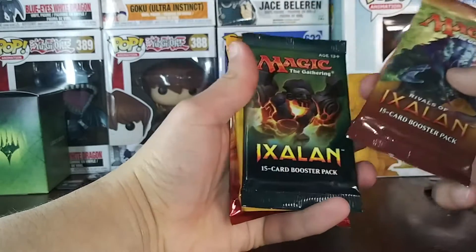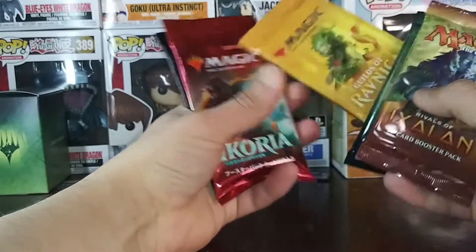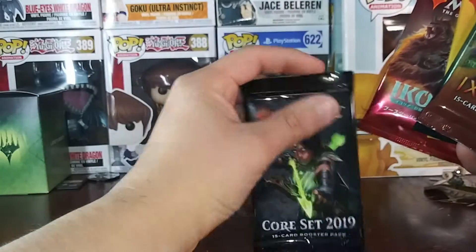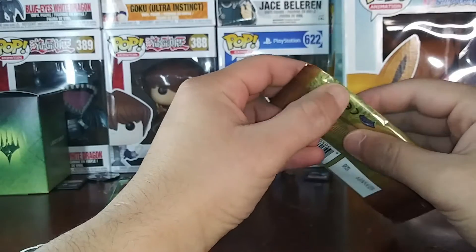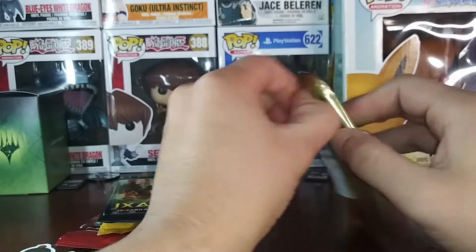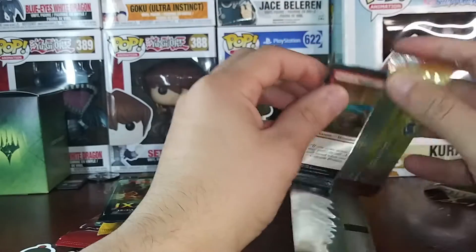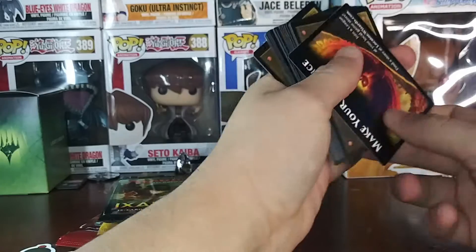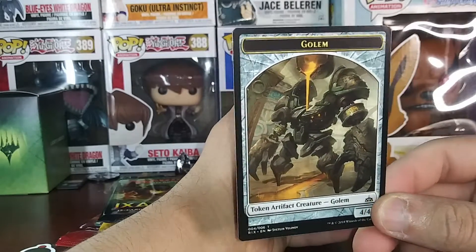Rebels of Ixalan, Ixalan, Ravnica, Ikara — Japanese — and 2019. Alright let's see what we get. The token — hey, nice, pretty cool art.